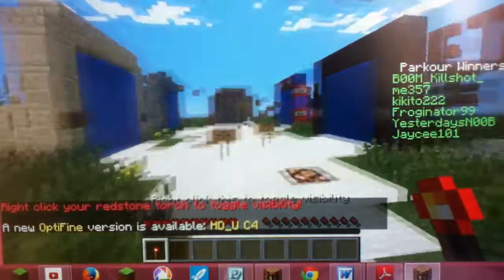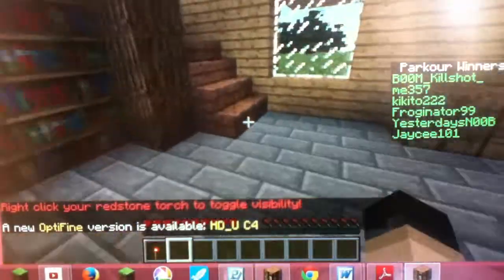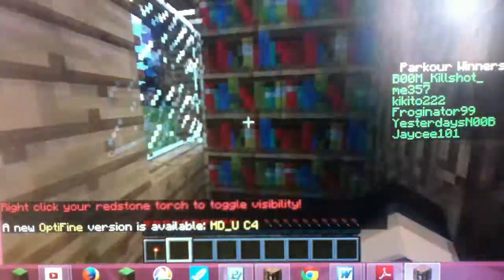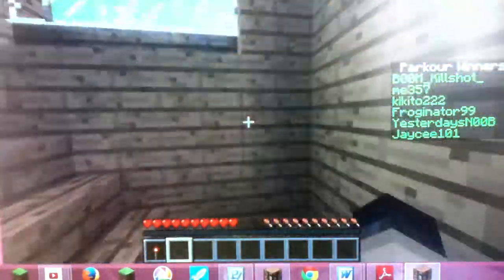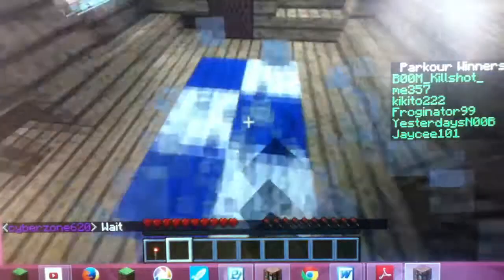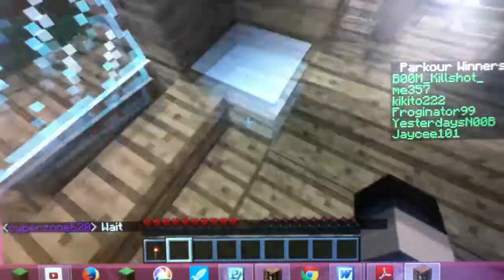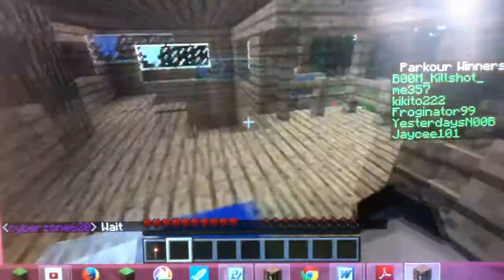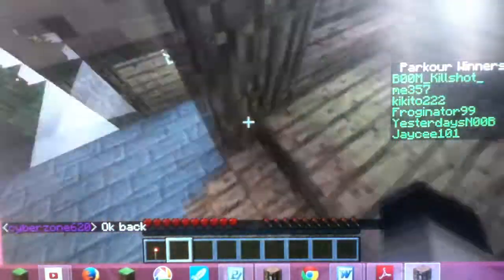Once you join, this is where you spawn in. You have a redstone torch, and there's a little house with a bookcase — a normal house you'd make in survival. There's carpet, a creeper head, a pressure plate, and a nice view. That's just the beginning.